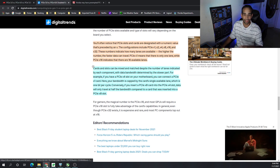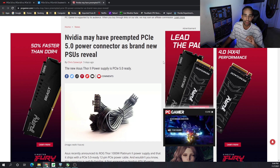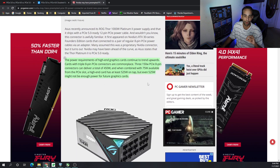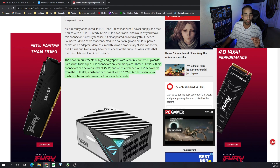As far as the impact PCIe 5.0 will have on the mining community, again there is nothing. However, power is the biggest thing. Nvidia may have preempted the PCIe 5.0 power connector, as seen with Asus revealing their new Thor power supply. Cards with triple 8-pin PCIe connectors are commonplace — three 8-pin connectors can deliver 450 watts, and combined with the 75 watts from the PCIe slot, a high-end card has at least 525 watts available.